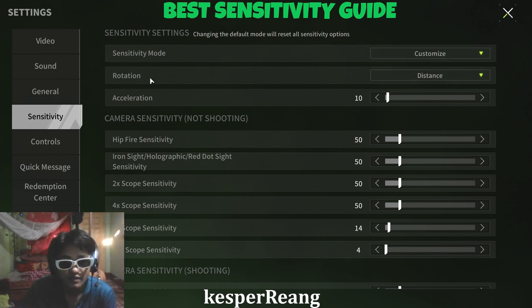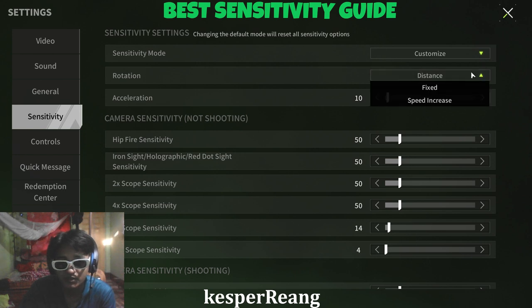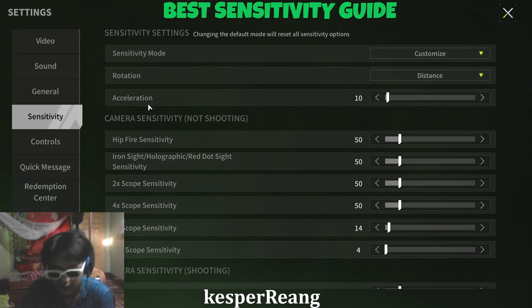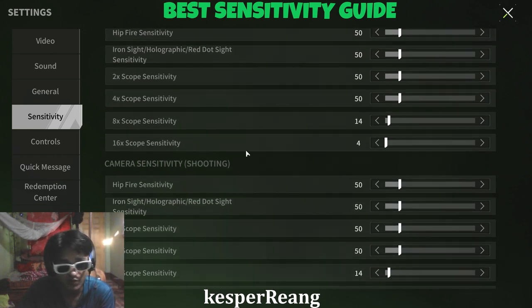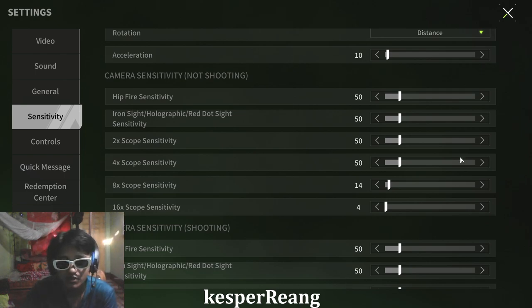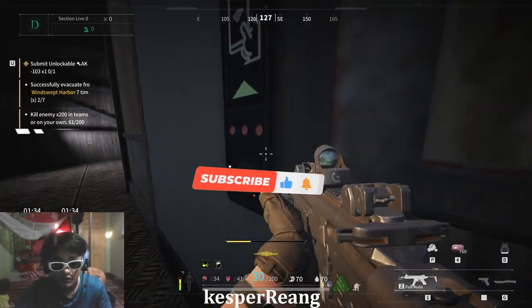Rotation: keep it in distance, don't keep it in speed increase. Stop, giving distance. Then acceleration — give it a 10, it's the best one, don't increase or decrease it. HV fire: keep it at 50/50. Keep the same for shooting and camera sensitivity while shooting. That was the sensitivity settings.